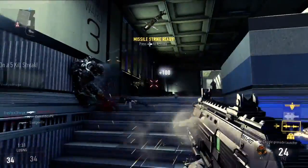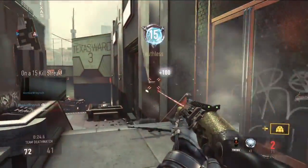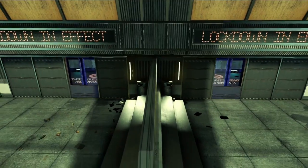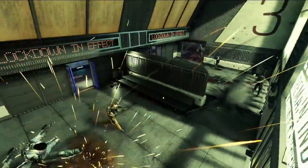Urban is a very fast map. You're going to want your closer range gear — SMGs, shotguns, anything that you can use to really move across that map. It's going to have a lockdown moment where certain lanes open up so that sight lines and paths are dynamically changed halfway through the map.